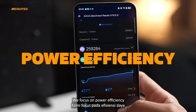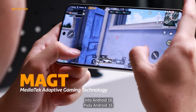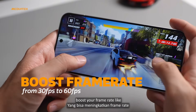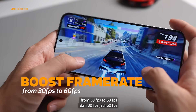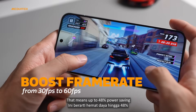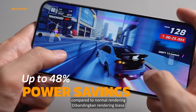We focus on hardware efficiency, keeping gameplay smooth. We partnered with Google to bring our MAGT into Android 16. We've got MFRC, which boosts your frame rate — like from 30 FPS to 60 FPS — but without using twice the GPU. That means up to 48% power saving compared to normal rendering.